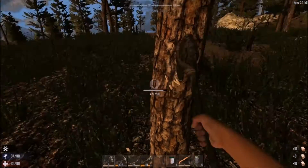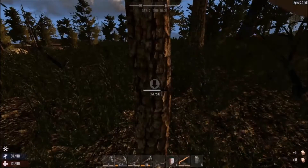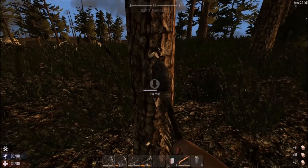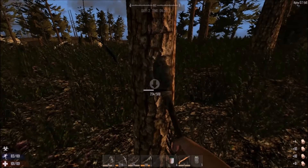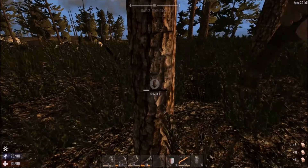It seems to be a little bit framey right now. I'm trying to watch out because I don't want to die just yet, but we need to get some cloth and get a sleeping bag set. That is our first goal. Get some wood though — we have a forge so that'll come in pretty handy.